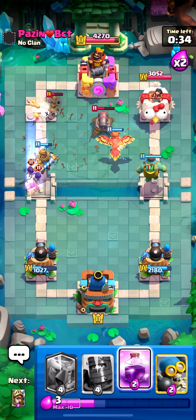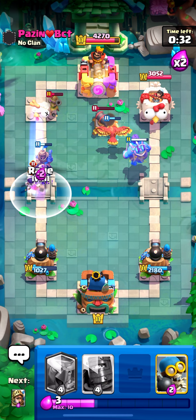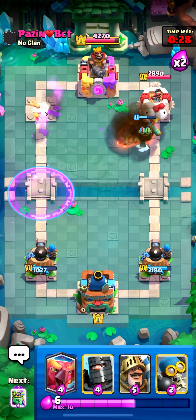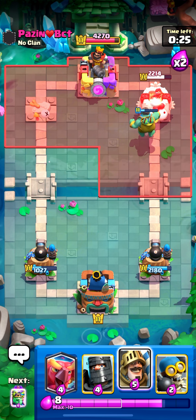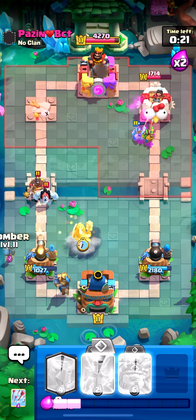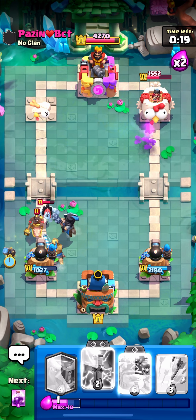Oh, I should have zapped the evo skeletons — the evo skeletons stay alive. I'll go rage right here too. Even though the prince doesn't get much damage, it still kills the musketeer — no way, that was so nice! I'll go prince in the back once again. He's gonna go hog with the dark prince — I should have used evo zap.